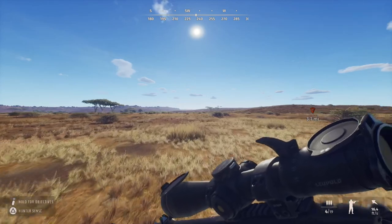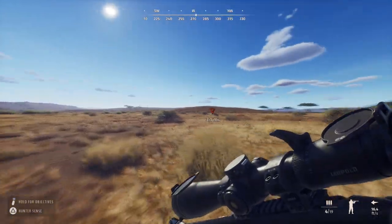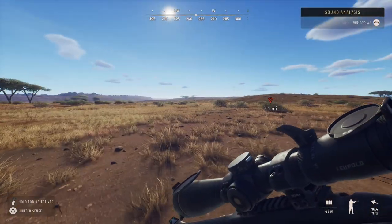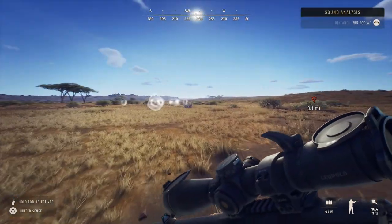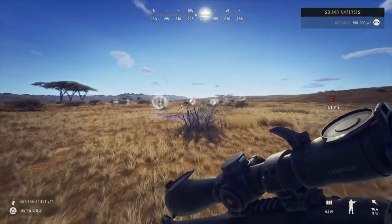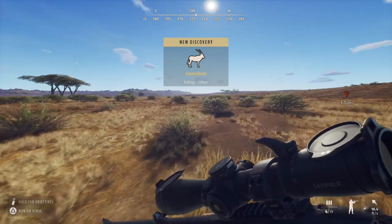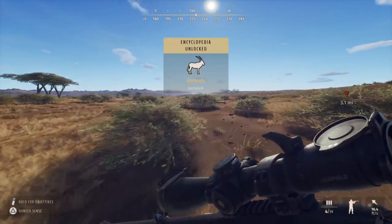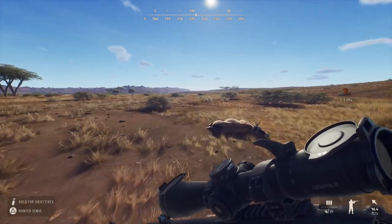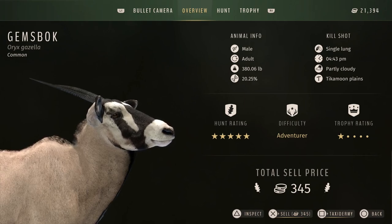The honor sense is pretty ugly and I don't really know why I use it — just laziness I guess. I should have a one-star adult gemsbok down. I'd like to see what a five-star gemsbok looks like — I haven't seen a picture of one. I imagine they look pretty cool. There go those warthogs. Did I kill the right one? I did — one-star adult, 20% genetics, terrible.